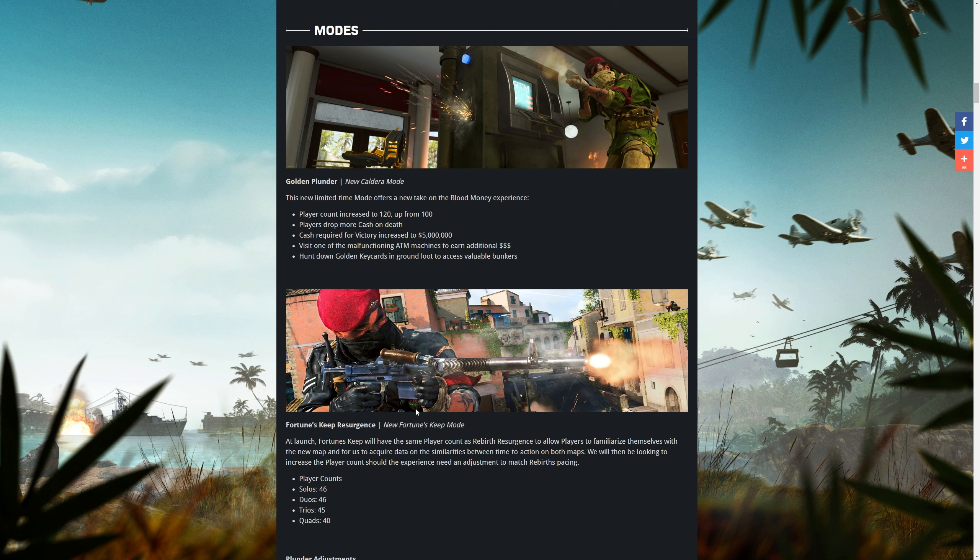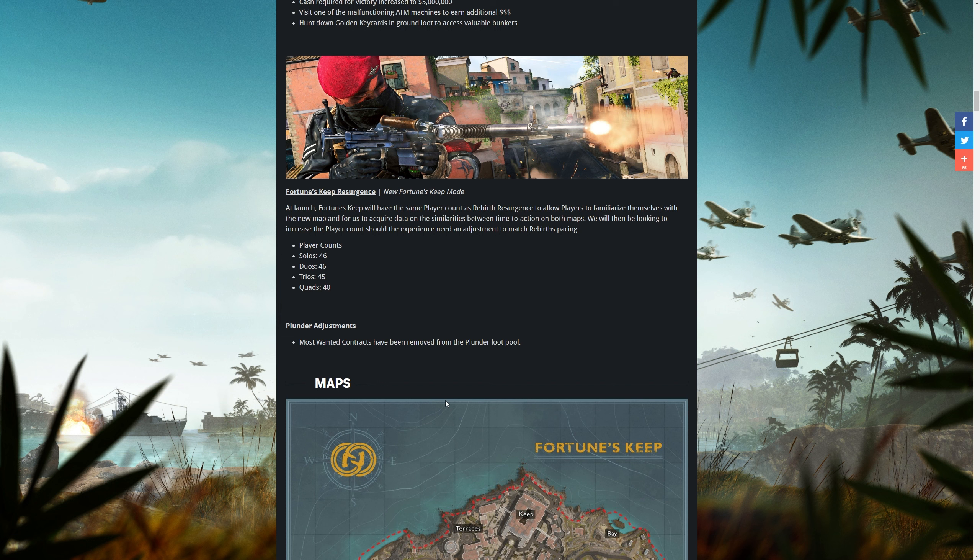Looking at the new modes, we've got Golden Plunder, which just slightly alters Blood Money — basically another version of Plunder. The player count has increased up to 120 players, players drop more cash upon death, and the cash required for victory has increased to 5 million. They've also added malfunctioning ATMs to earn additional cash, and across Caldera there are various bunkers where you need a golden key card to gain access.